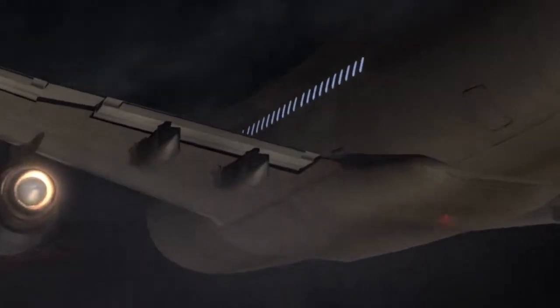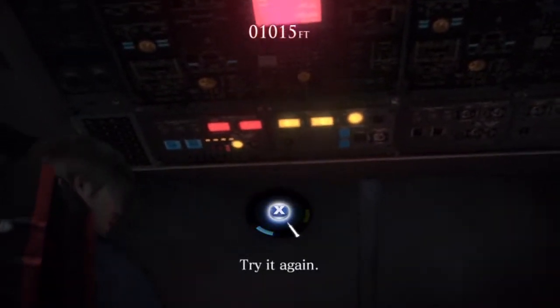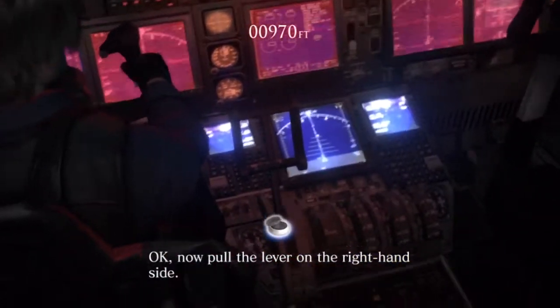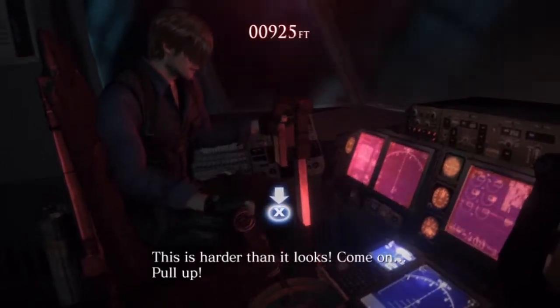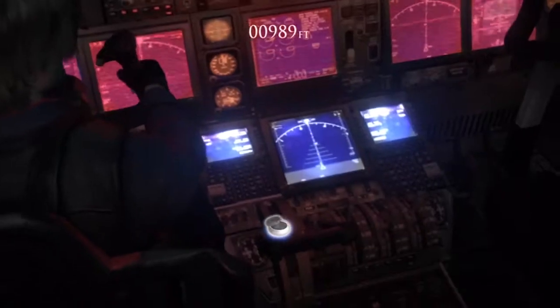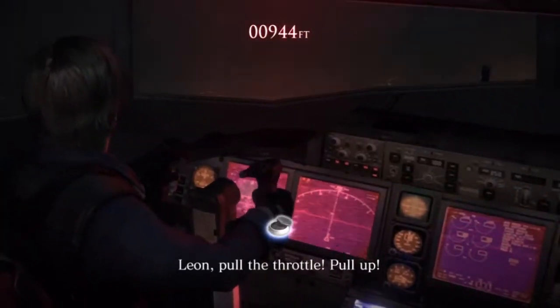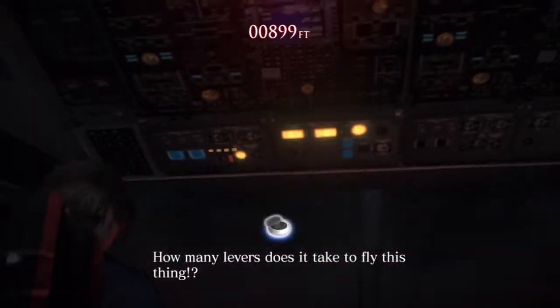That work? Nothing's happening, oh god. What the fuck? Try it again. How fast? Okay, now pull the lever on the right hand side. There we go. So hard. Pull the lever. Oh, I got it! Dude, that was the hardest — I'm not good. Come on. I got it! How many levers does it take to fly this thing?